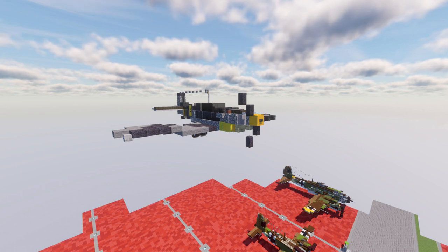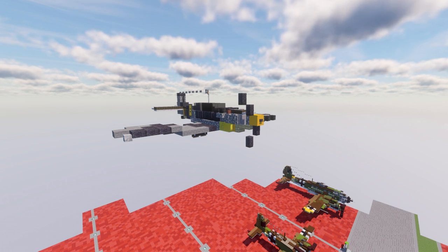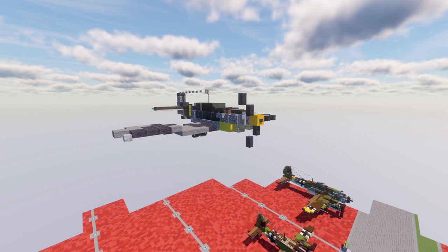It was called the ME-109 by Allied aircrew and some German aces, even though that was not the official German designation. It was designed by Willy Messerschmitt and Robert Lusser who worked at the Bayerische Flugzeugwerke during the early to mid-1930s.